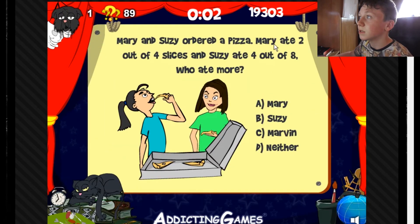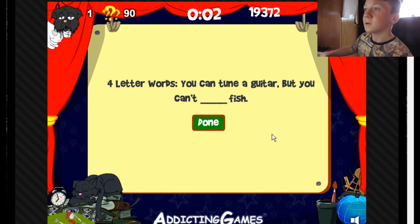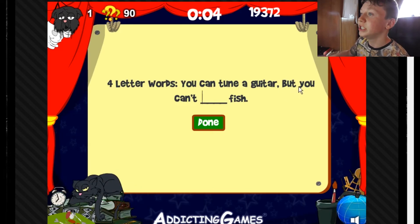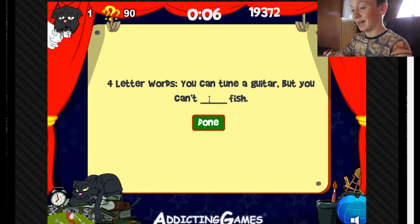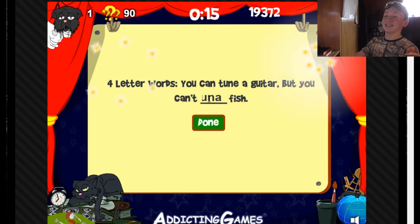Mary and Susie order pizza — Mary ate two out of four slices and Susie ate four out of eight. Who ate more? It's half and half, neither of them — they both ate half. Who the heck is Susie? Four-letter word: you can tune a guitar but you can't tune a fish. Ha, that's a good one.